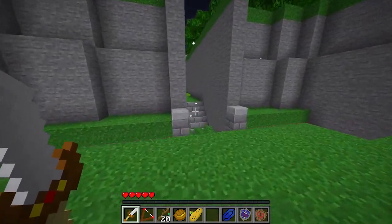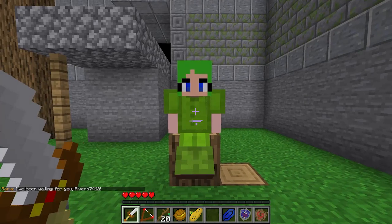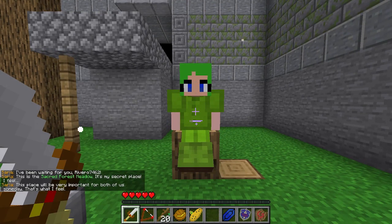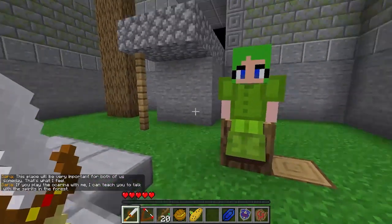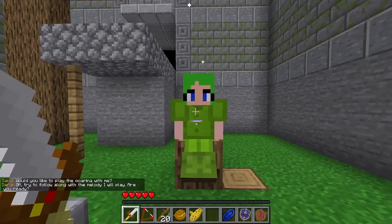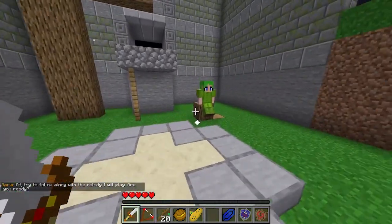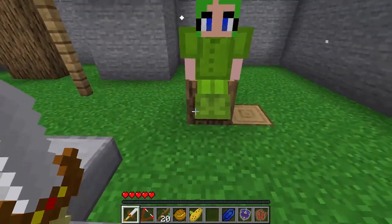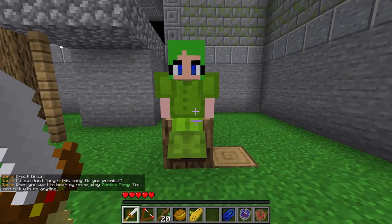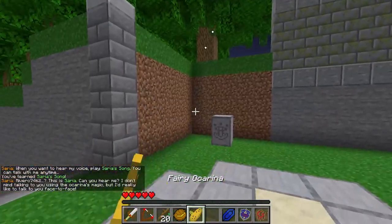We will continue through the Sacred Forest Meadow and up these stairs to finally meet Saria. 'I've been waiting for you, Rivero. This is the sacred forest meadow — it's my secret place. This place will be very important for both of us someday. If you play the ocarina with me, I can teach you to talk with the spirits of the forest. Try to follow along with the melody.' You can actually crouch outside the barrier if you want to leave, but we're gonna stay and play Saria's Song. 'Please don't forget this song. When you want to hear my voice, play Saria's Song — you can talk with me anytime.' You learned Saria's Song! We can now talk to Saria as well as Navi.